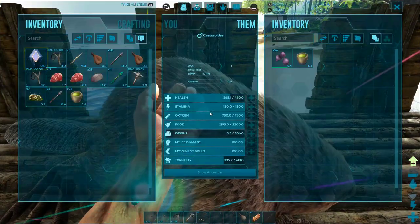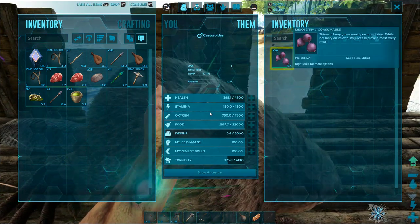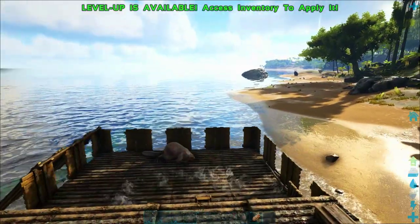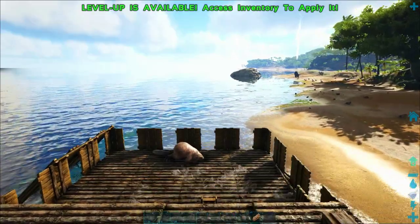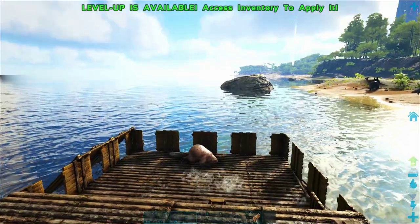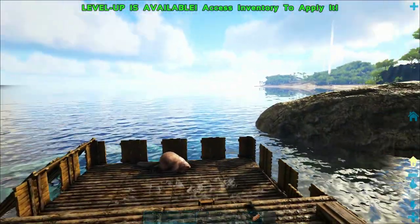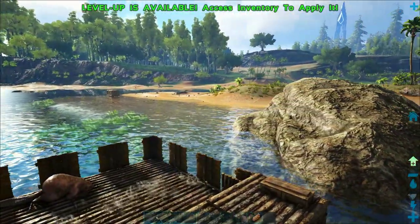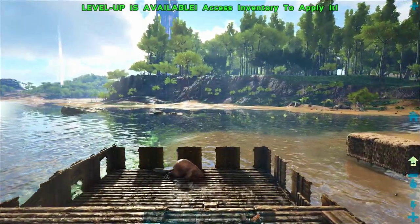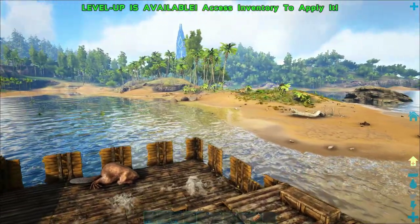Beavers are incredibly hard to keep unconscious — you probably need around 50 narcotics to keep them down. He's already lost a third of his torpidity in just that much time. I'm really glad I have him on this raft because I can just sail away now. There's often a spinosaur around the mouth of that river — almost as bad as a T-Rex, a really big dinosaur with a sail on its back that likes hanging out in the water. I also need to be careful not to hit any rocks because if the beaver gets knocked off the raft while unconscious, he will actually drown.